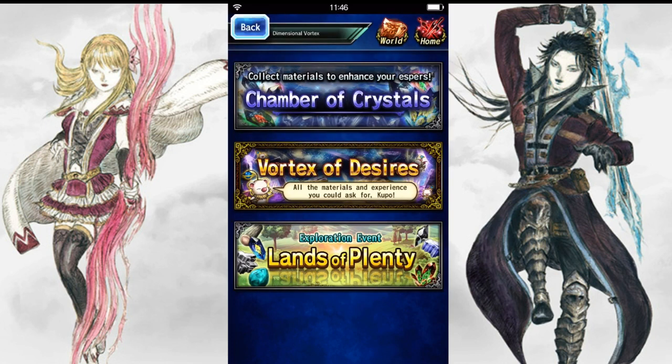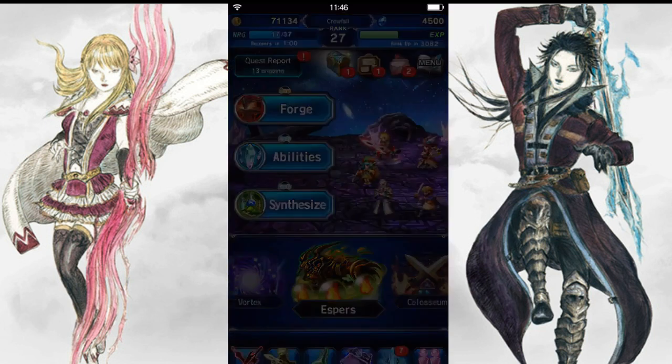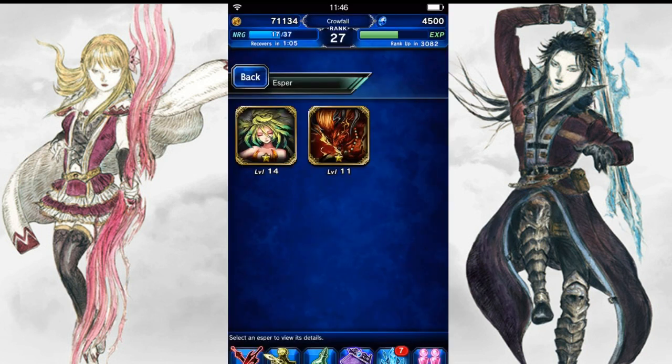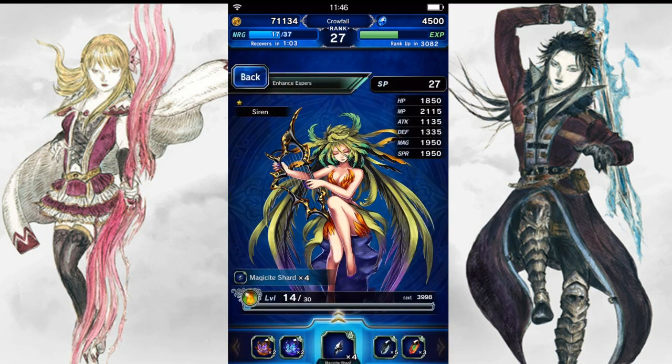I highly recommend that you only use the ones that give you two times esper experience. When you go click on enhance for Siren, it brings up the magic site menu and shows you the blue ones actually give you a 1.5 increase. The little ones give 600 normally, so a 1.5 increase brings that up to 900 — that's a very nice increase. We're all out of the big blue ones.